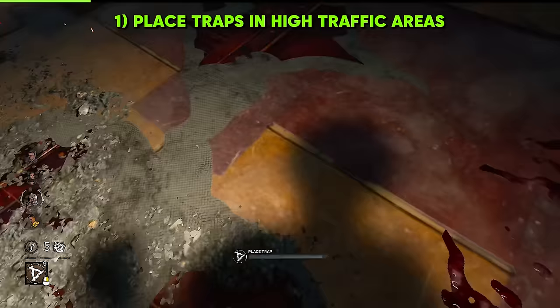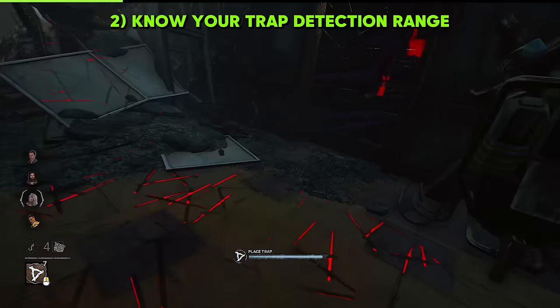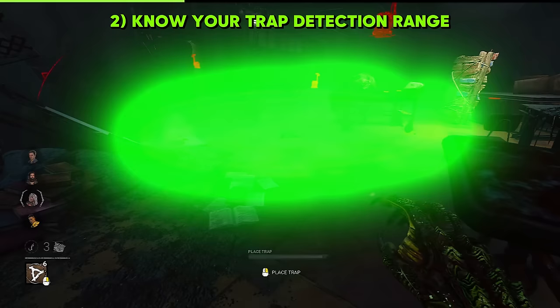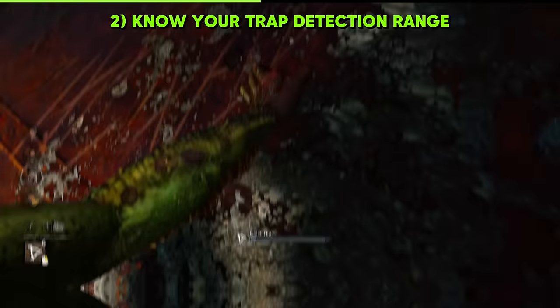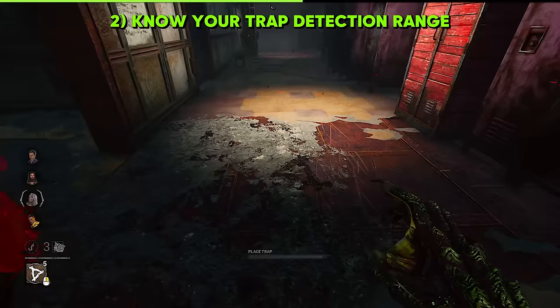Remember, when you're playing as Hag, your trap gives off a dusty, sparkling effect around it — that's your trigger radius. The closer to the side of the circle you are, the stronger the camera pull is when you trigger the trap. A great example of where you can place a strategic trap are the doorways of Midwich classrooms — they'll pull the survivor out of the hallway and mess up their movement, so be tactical when placing those traps.